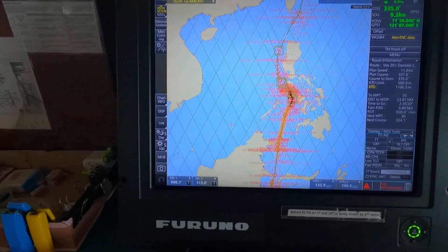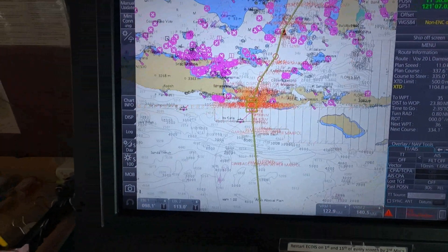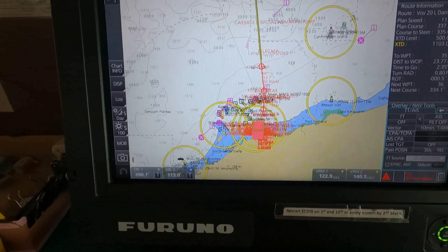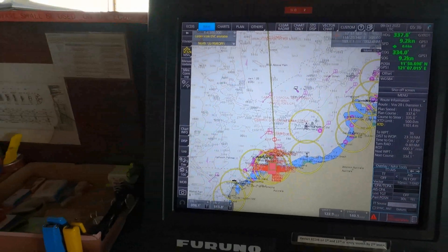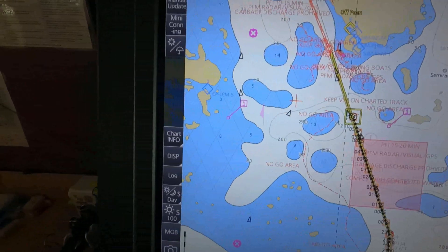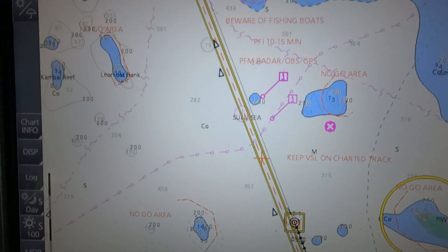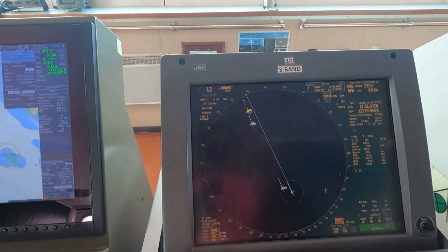We use ECDIS for voyage planning and monitoring. We have electronic charts for various ports. Once our voyage is confirmed, the second officer, who is in charge of voyage planning, makes a course or voyage plan, discusses it with the captain and other officers, and that's how we proceed with our navigation plan. Right now we can see exactly where we are and how we need to navigate — this is our planned route and we are navigating along it.